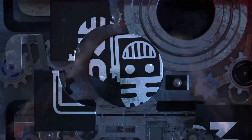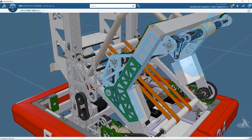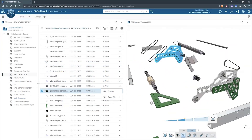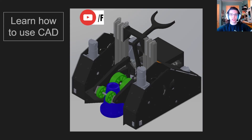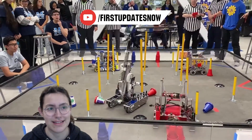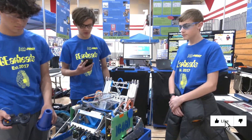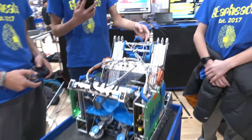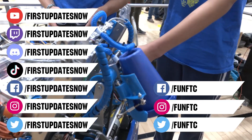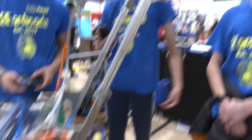This video on First Updates Now is made possible by viewers like you and also the following sponsors. SolidWorks is free for FIRST teams — over 80% of US engineering schools and 370,000 plus companies use SolidWorks to design great products. Go to SolidWorks.com/first to register your team. Check out our all new FTC content at youtube.com/firstupdatesnow. Don't forget to like, subscribe, and ring the bell. Watch our live shows at twitch.tv/firstupdatesnow, join our Discord at discord.gg/firstupdatesnow, and check out FUN FTC and firstupdatesnow on social media.